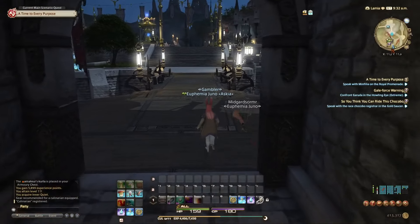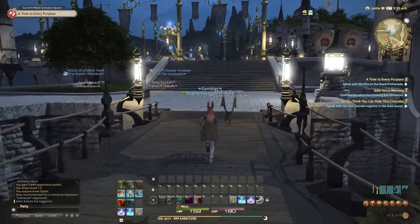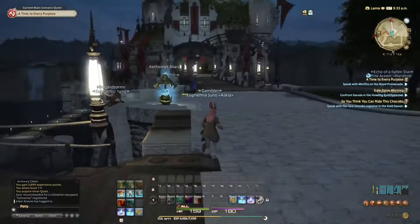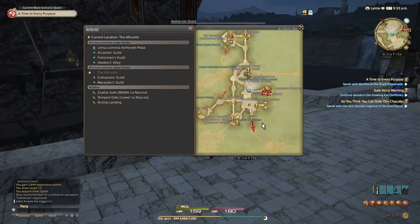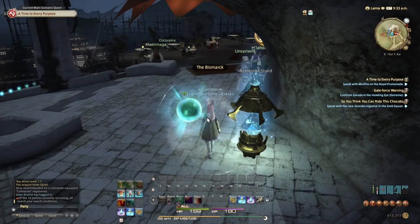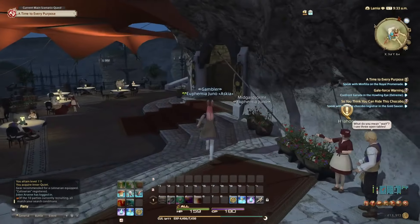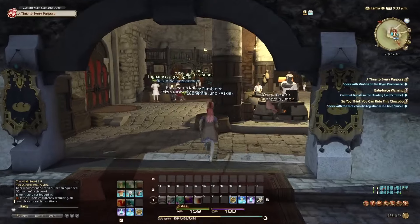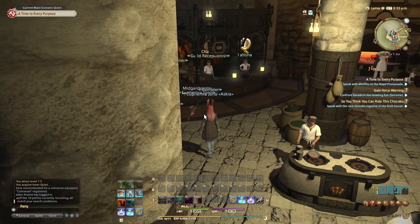Oh well — she says I'm way too green. Let's go back to the culinarian's guild. We'll just stay here and keep cooking. What else do we wanna cook?